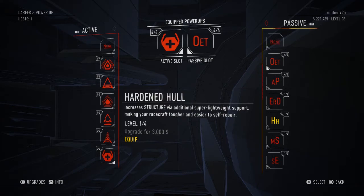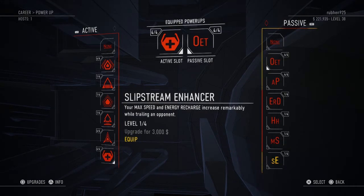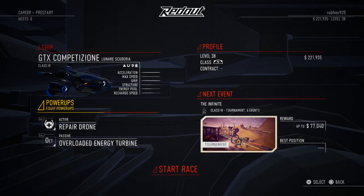The stabilizer isn't necessary if you're at Class 4 or using the Lunair Scuderia, since you already have great grip. There's also a passive that increases max speed and energy recharge when trailing an opponent, but you're already getting the slipstream boost naturally — and most of the time you want to be in first place, not trailing. That's why I believe the repair drone and overloaded energy turbine combo with the Lunair Scuderia is the best setup.